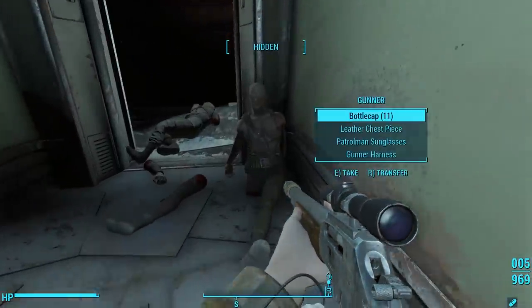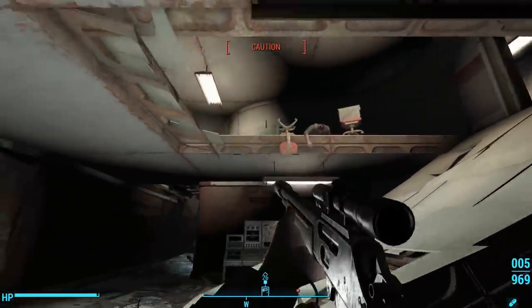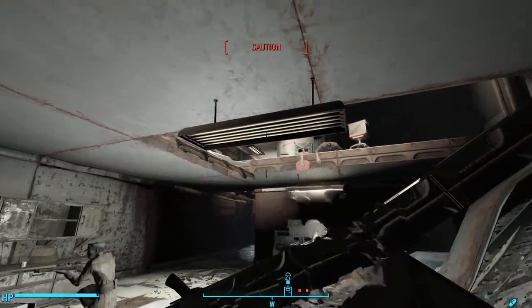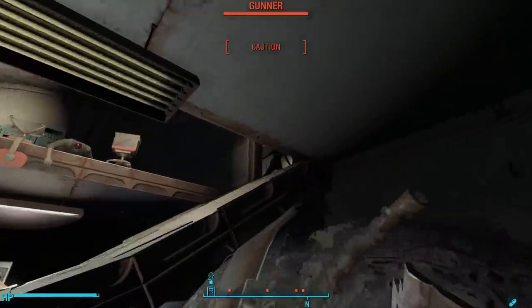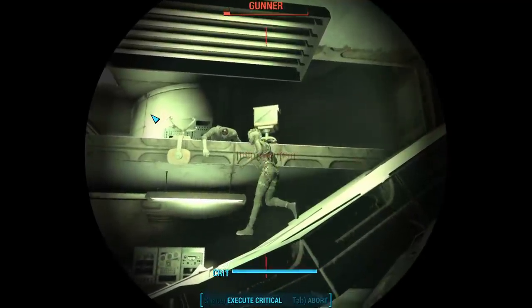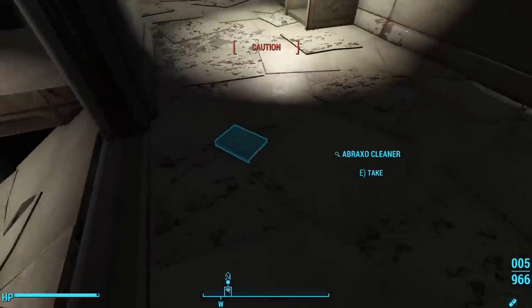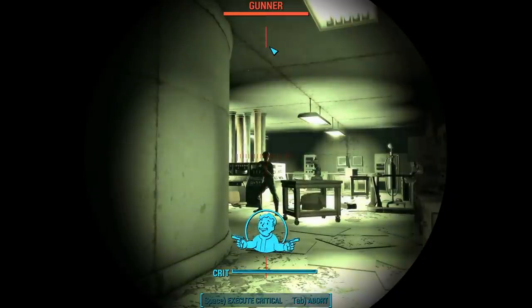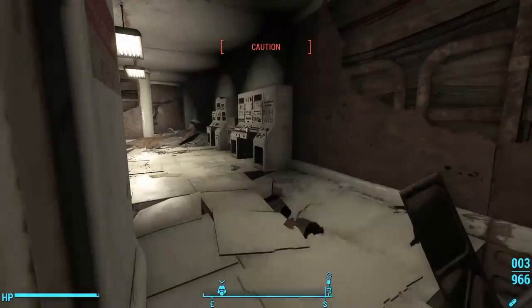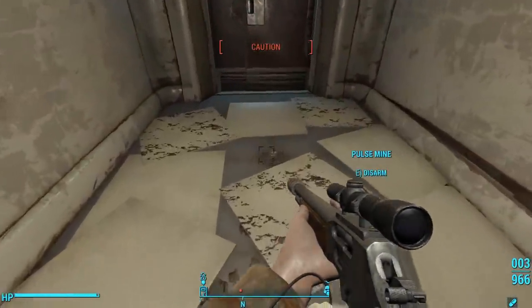Out of the room and down the hallway, we find even more Gunners killed by the Courser. In the next room, the ceiling has fallen down to create a ramp. As you get close, you'll likely alert some of the Gunners. You can wait for them to come around and through the door, which will make for more easy sniping, and then head up the ramp to deal with the rest. The hallway outside this room goes in a big loop — we're going to turn left around the wall and through the door, but first we deactivate the Pulse Mine.